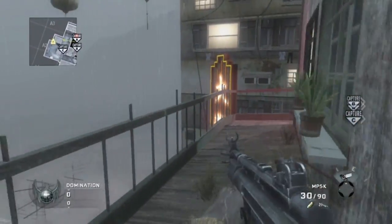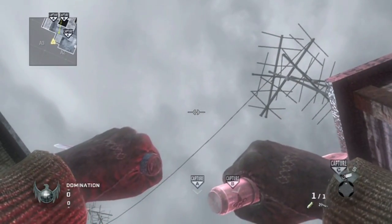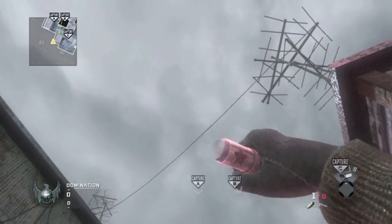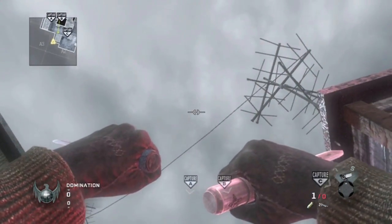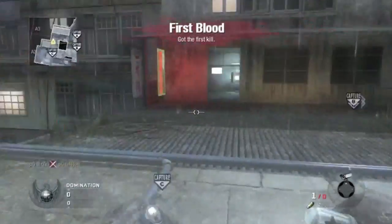This is C-Spawn in Domination. You run over to this lit-up sign and look directly above A. It's going to be about four people capping, and it will get any one of them, like, nine out of ten times.